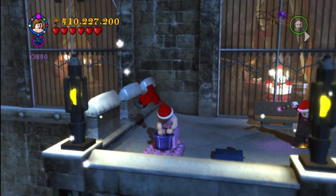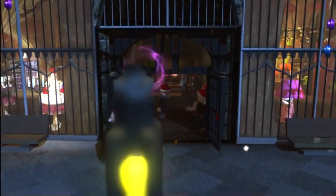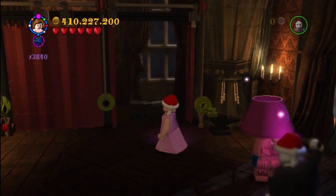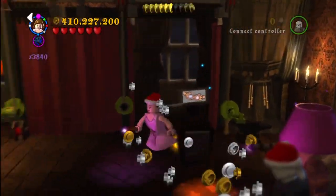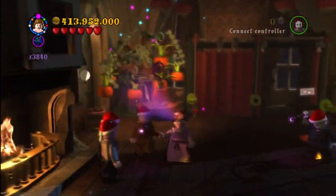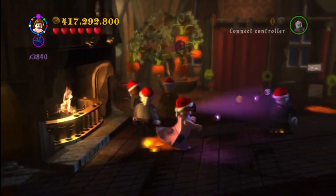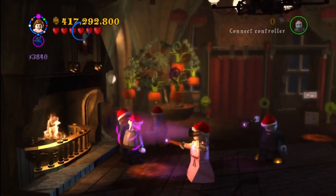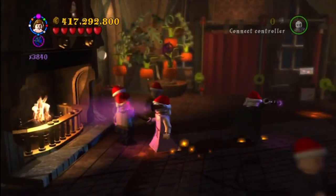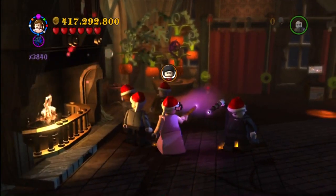This is Slughorn's party. You have to use dark magic to come out onto this balcony, then as Hermione you use the beaded bag. You get an object — an anvil — which you bring back into the party. It pulls open a curtain so you can get the pieces to make the Quibbler box, getting the glasses. With the glasses, you head over to the fireplace, put the picture together, and get Harry Christmas.